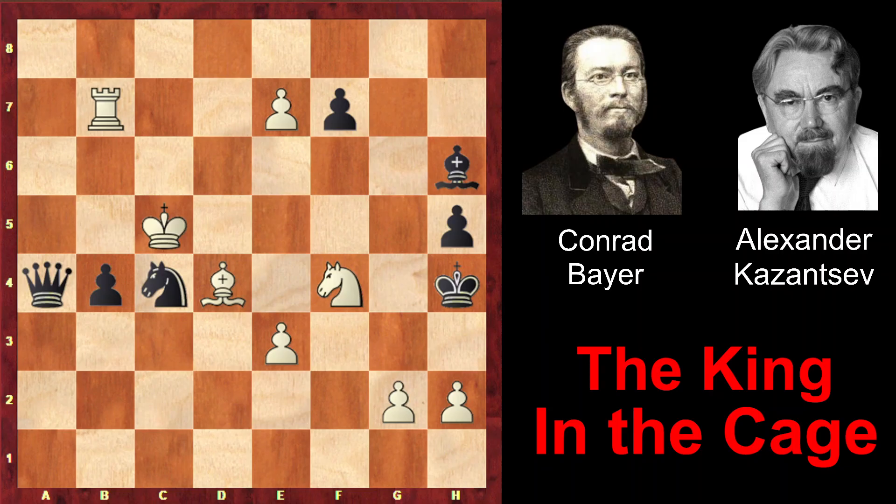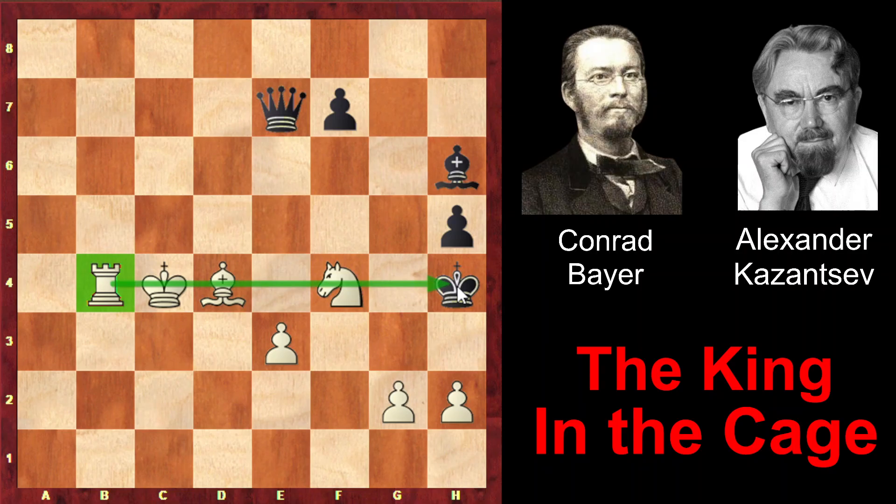Now we can see the idea. After Rook takes b4, attacking both the queen and the knight, Queen a7 check followed — it's also a double attack, attacking the pawn. The pawn would be eliminated. King takes c4, Queen takes e7. So black achieved what he wanted — the pawn is eliminated. But now white starts the deadly attack. As you see, the rook is attacking the king with a very unpleasant x-ray, but between the king and the rook there are three pieces: the knight, the bishop and the king. With each move, white will move away one of these pieces with tempo.